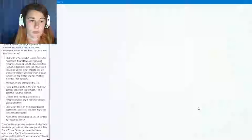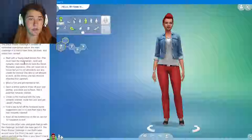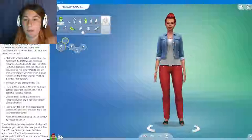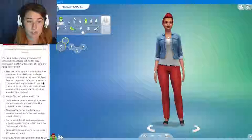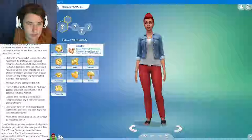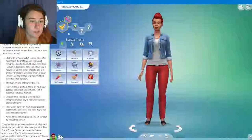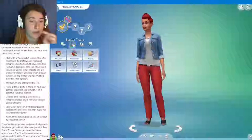So we're going to start with a young adult female Sim. The only requirements are that she must have the materialistic, snob, and romantic traits, and she should have the serial romantic aspiration. So let's start with that. I'm not going to really change much about her looks. I could follow the picture that's here, but I'm not going to do that. So we're going to pretty much just leave her how she is and just focus on the traits.